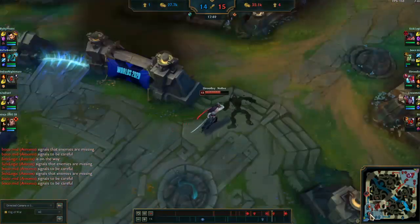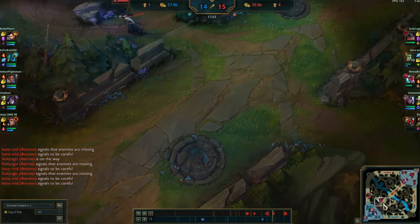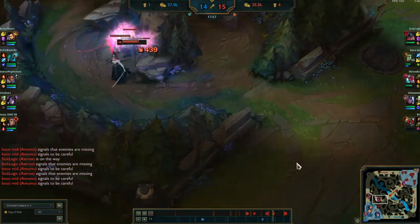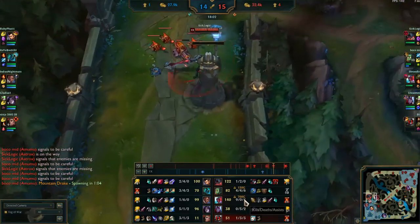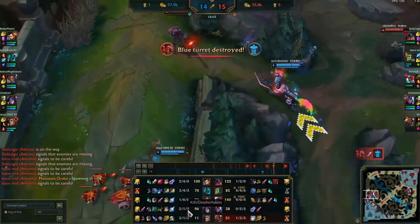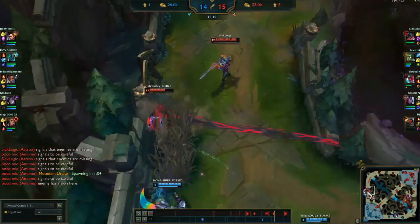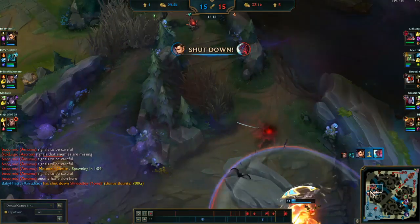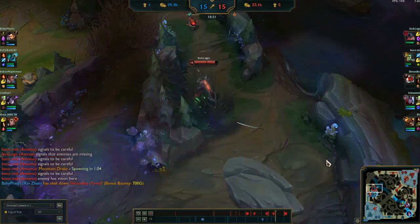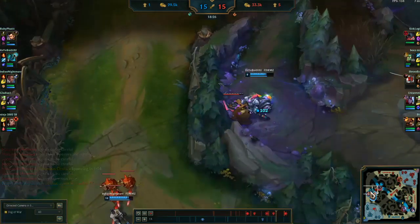We got the inhibitor and two towers — very good for us. I reset and clear some camps, but I have to be careful with my 700 gold bounty because their Kai'Sa is in a pretty good state. I actually do give up the bounty here — Zinja was waiting for me, I missed my ult, I was already low, and I lose the fight. That's the only bad part of the game: giving up the bounty and missing my ult. Other than that it was pretty good.